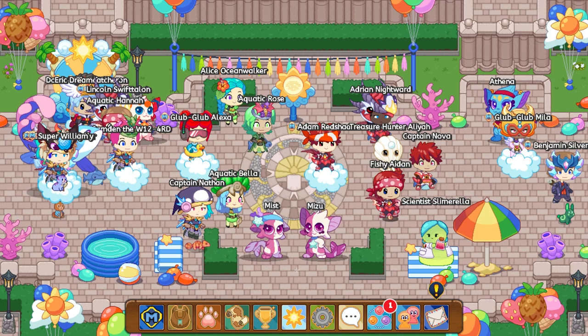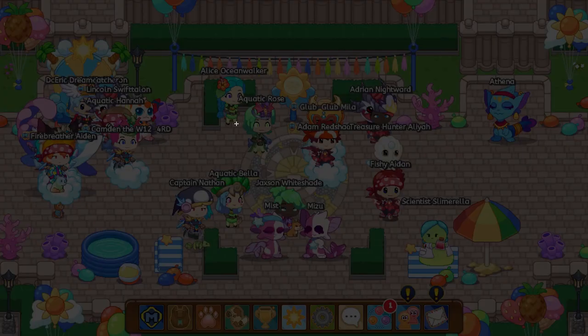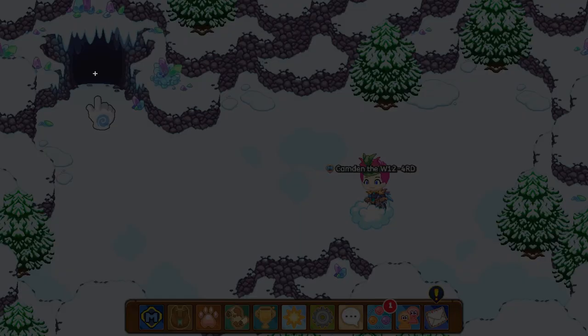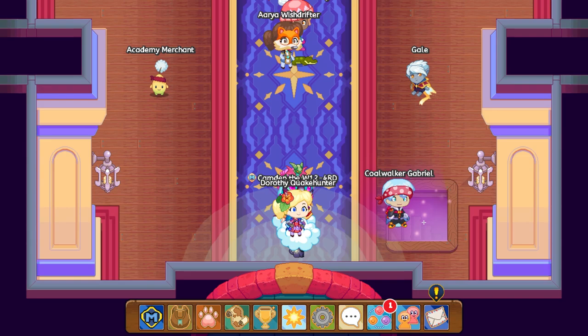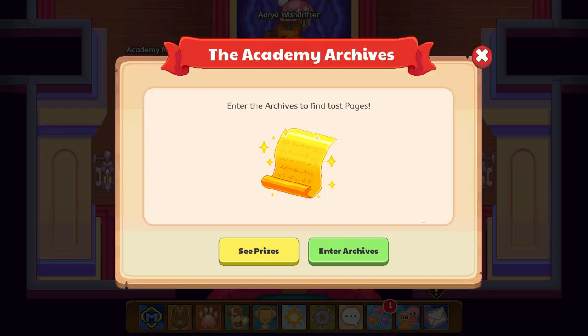Make sure you are subscribed because again at 5k subs I'm doing a free Epic giveaway. I hope you guys enjoyed the tips. Go get yourself some unlimited sand dollars - make sure to battle in Crystal Caverns and the Academy. Go to Crystal Caverns, battle some monsters, it'll be super fast. Also go to the Academy, enter the archives, start a little quest, and fight monsters. That's going to wrap up this video - let me know in the comments if any tips helped, and I'll see you guys in the next video!